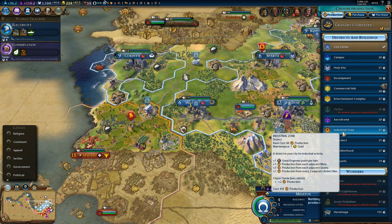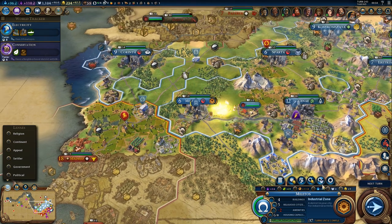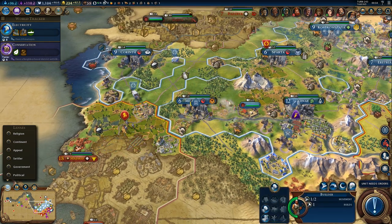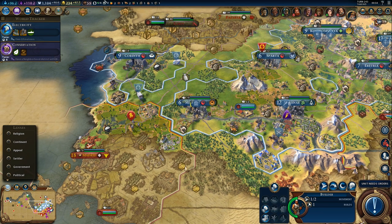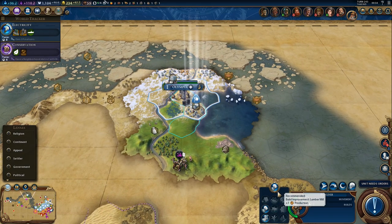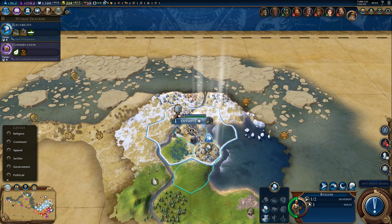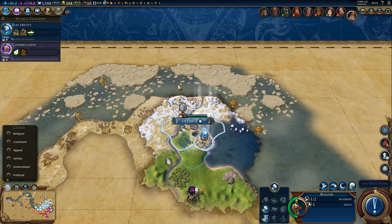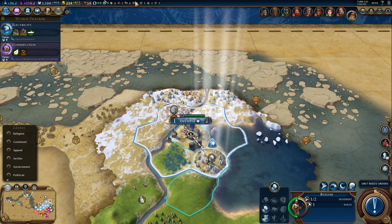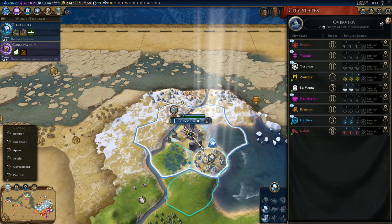Industrial zone is 37 turns — there's no good location other than this one. Let's build the industrial zone; it will take a while, but it will improve production. District cost is getting pretty high — that's the limiting factor to settling a lot of cities everywhere. We should improve the niter; we're not getting it from the city-state because we're not the suzerain, so we want our own source.